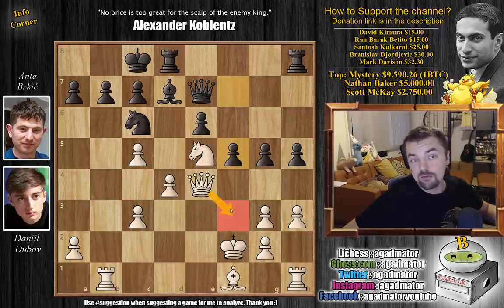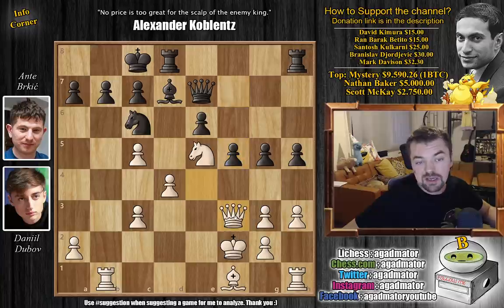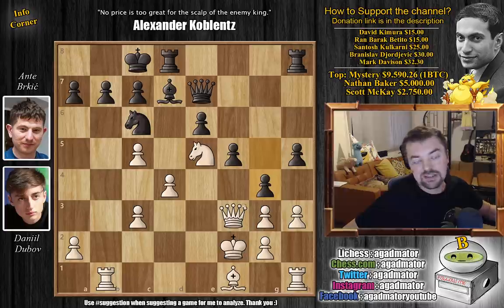Queen back to f3, and now comes g4. It makes sense - you want to push back the White queen, capture the knight on e5, and then black will have an excellent position. Black will play bishop to c6 and his position will be impenetrable. But there's a problem here because black's position is actually completely lost now. We've reached the position from the thumbnail.